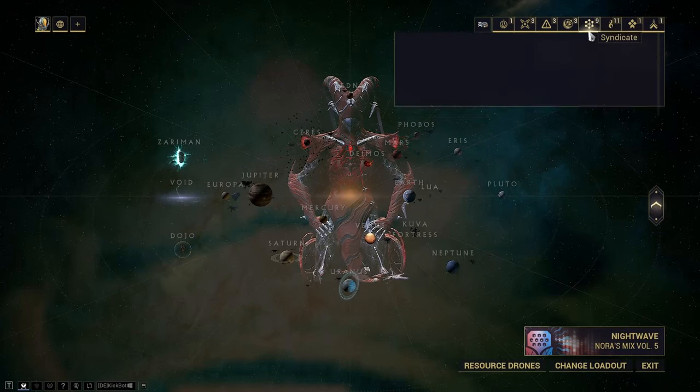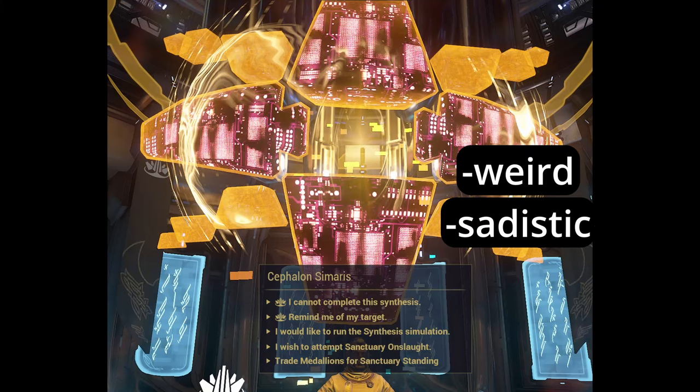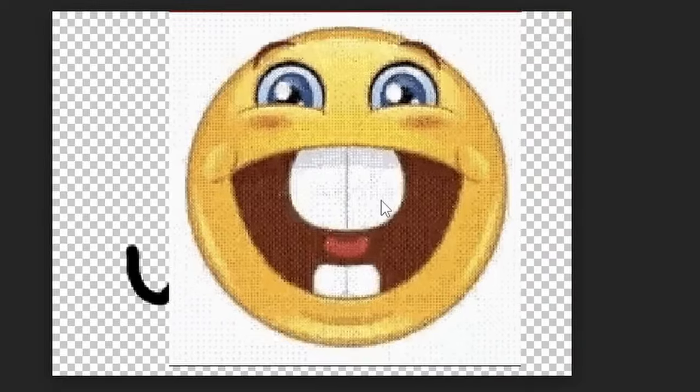The mission we will be selecting is the Sanctuary Onslaught, where you work for this weird, sadistic Cephalon called Simaris. It is nothing more than a survival mission without the life support aspect.